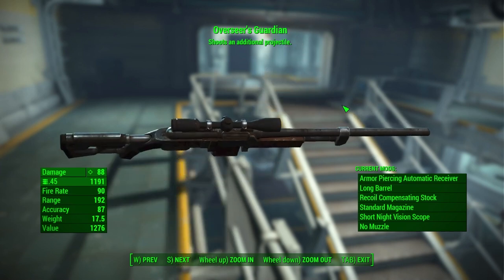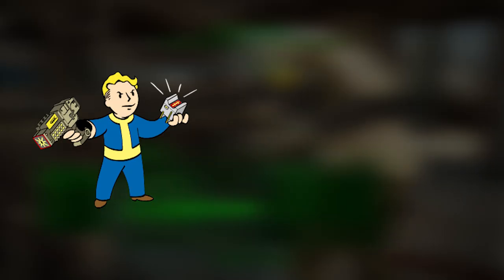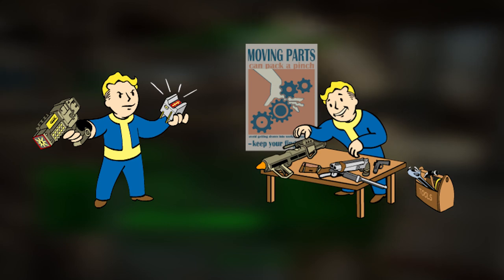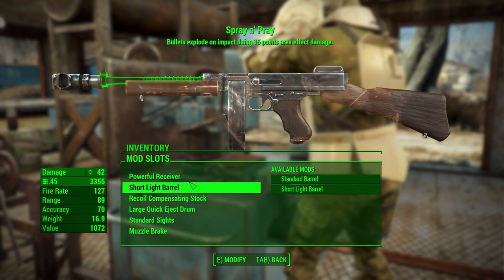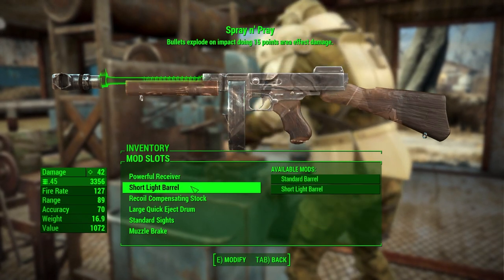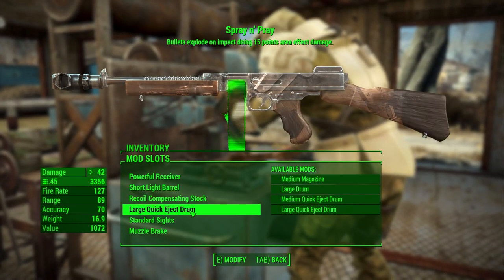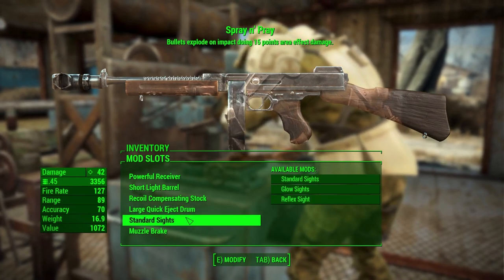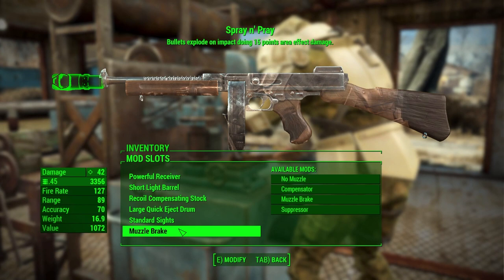Now that we have three incredible weapons, let's make them even more incredible by modding them. Currently I have Rank 3 Science and Rank 3 Gun Nut, so I'm able to mod them pretty well. For Spray and Pray, it already comes very well modded, but I ended up with the powerful receiver, short light barrel, recoil compensating stock, large quick eject drum, standard sights, and I swapped out the suppressor for a muzzle brake. I will not be using this weapon for stealth, so the suppressor is not necessary.